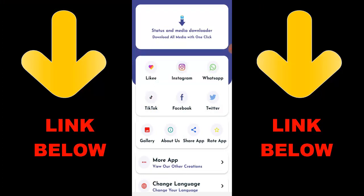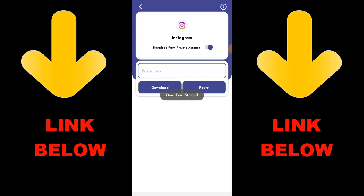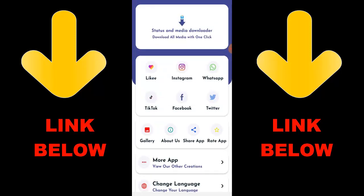Thank you for this app that is trending — it's called Status and Media Downloader. Download all media with one click. You can download any videos or pictures from any status or media — from Likee, Instagram, WhatsApp, TikTok, Facebook, and Twitter — all in one click. All you have to do is download the app. If you want to download by copying the link, go over here and paste the link. You can download any videos or pictures you want from any platform.